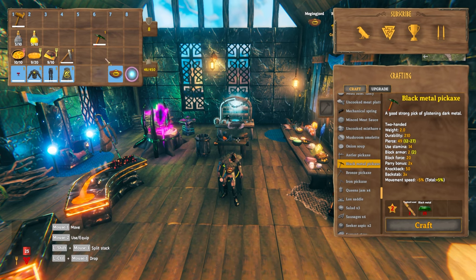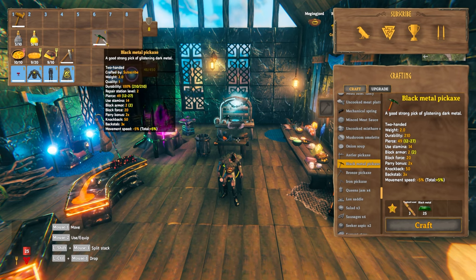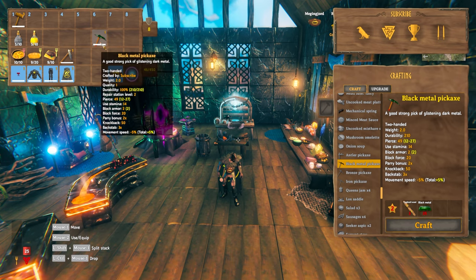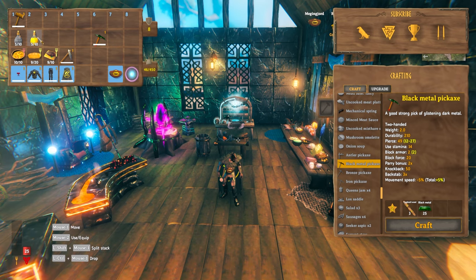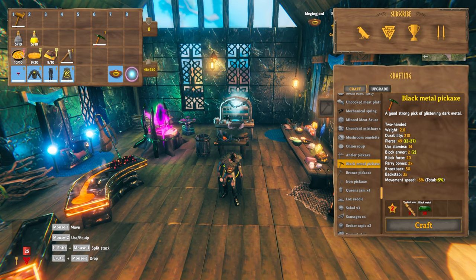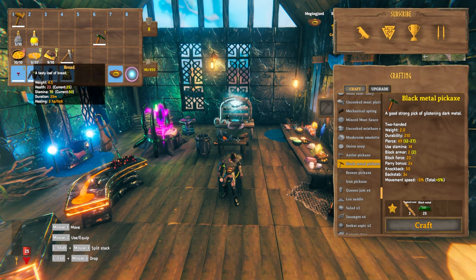There is a new best pickaxe in the game and it is the black metal pickaxe. It can be made at a level two forge and all you need is 25 black metal and three Yggdrasil wood. It will be a huge help to getting a lot more resources on your Mistlands journey. It's also recommended that you take some stamina mead as well as some health mead with you to Mistlands, as well as your best possible health food and two stamina foods.